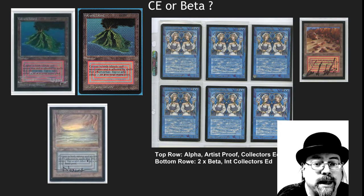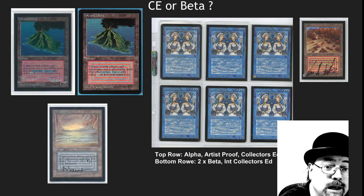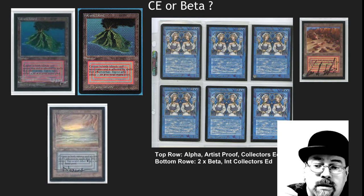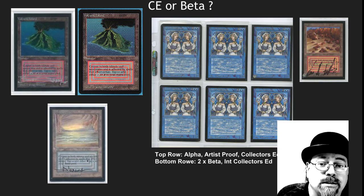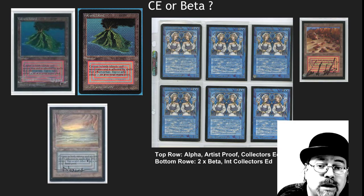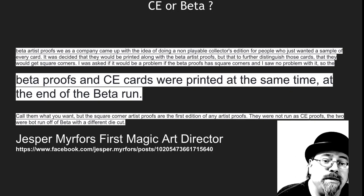Are these collector's edition or beta? This is a huge area of debate in the community. They are clearly not alpha in any way, shape, or form. One way you can tell is we've got Volcanic Island — although Volcanic Island could have been printed later. This first round of artist proofs was printed before they lost the artwork for Plateau. In the middle there we've got Vesuvan Doppelgangers from Alpha — artist proof, collector's edition, two betas on the bottom, and an international collector's edition.